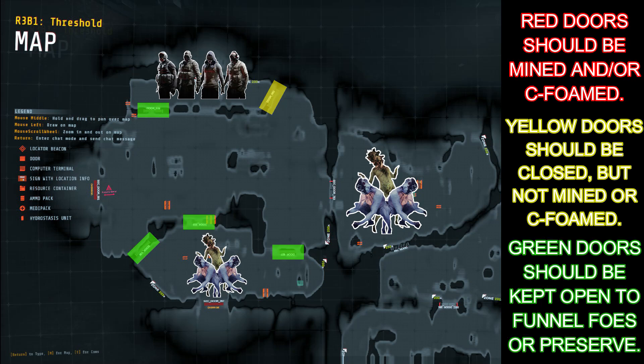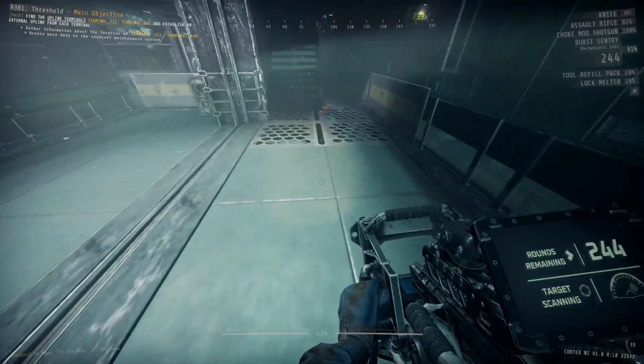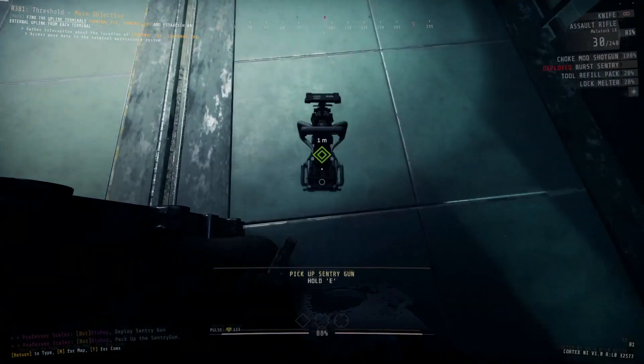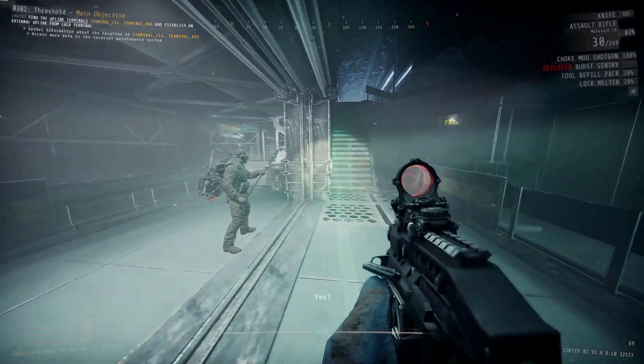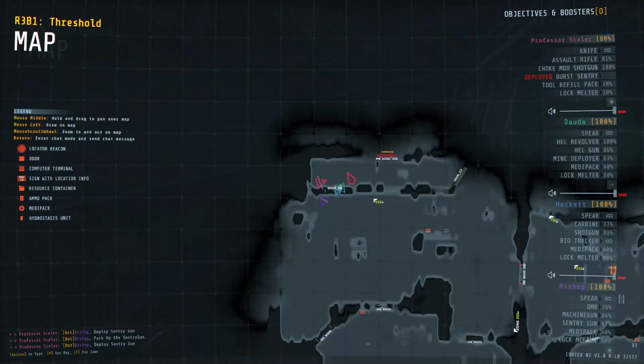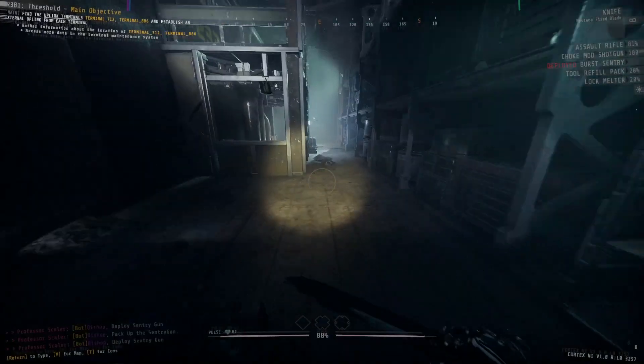When it comes to the two doors that lead into our room, we're shutting one of them, but we're leaving this door right here open because we want to guarantee that no matter where the enemies spawn from, they funnel into the room through this door. This is perfect because now that we have a nice little funnel strategy, we can place down both of our sentries — as you can see me doing in the background footage — and this will ensure all the enemies have to go through them in order to get into the room, thinning the herd by a decent amount and making it much easier for us and the team.